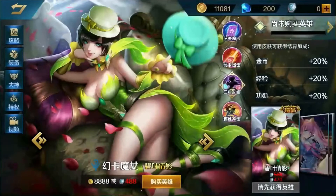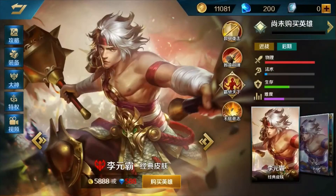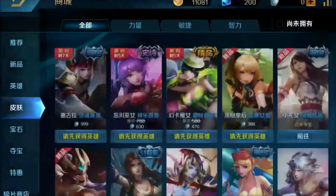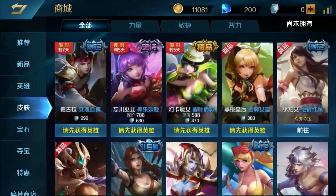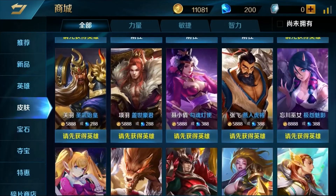From what I saw, they have like four or five new skins from Magica and one from fire. They also have one new hero that doesn't have a skin yet, and it will be like a fighter.